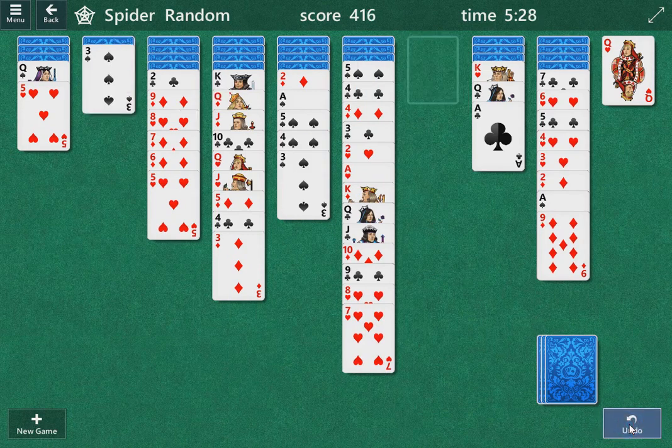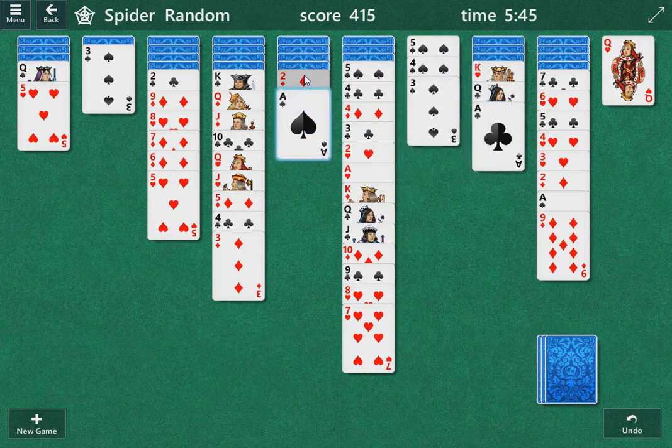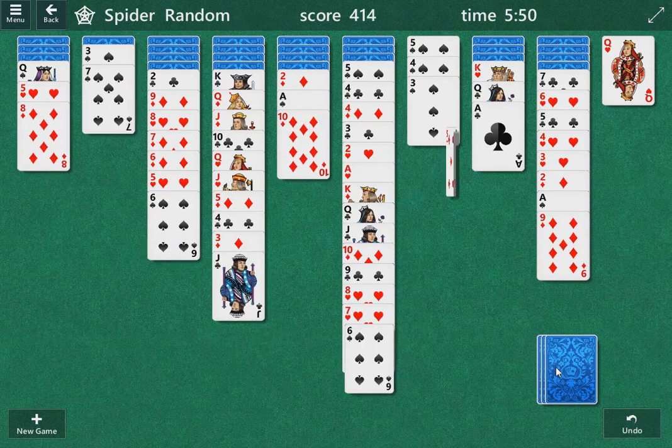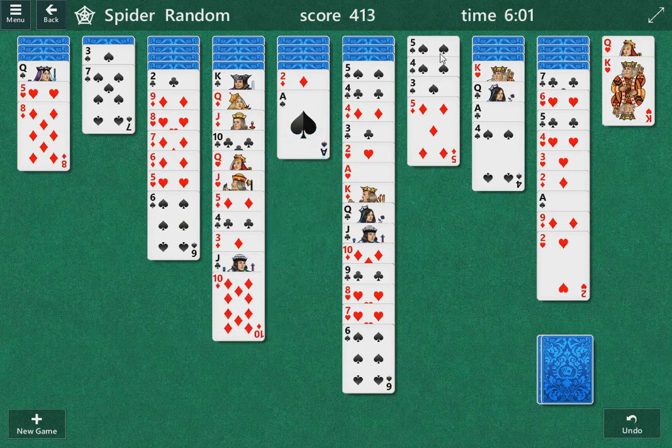That's not good to see — double threes there. Debating here. I'm leaning toward playing this with the idea that we can open this up. We'll see what we get in the next one. This is manageable, I think. Although that king on top of the queen is not good, but we could flip that if we open this up.